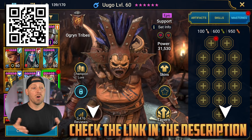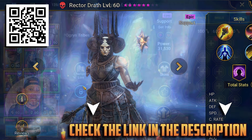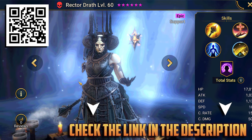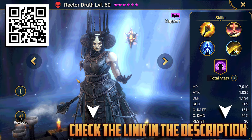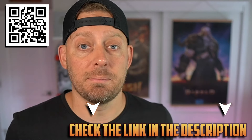Before we do, I want to urge you to download Raid Shadow Legends using my QR code above or my download link in the description. That directly supports my channel and gets you Rector Drath, the reviving healing champion at epic status, and a bunch of other rewards that progress your account quickly. Thanks for the support guys. Let's get into the build.